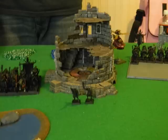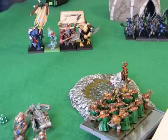Beastmen turn three - he fails a frenzy check with two guys in the building and they have to exit. Minotaurs charge the quarrelers again, quarrelers stand and shoot and inflict one wound, but the minotaurs fail their charge again. They're getting closer but this gives me another round of shooting into them. My opponent is just slapping his forehead at these minotaurs who apparently can't do anything but waddle slowly closer to death.